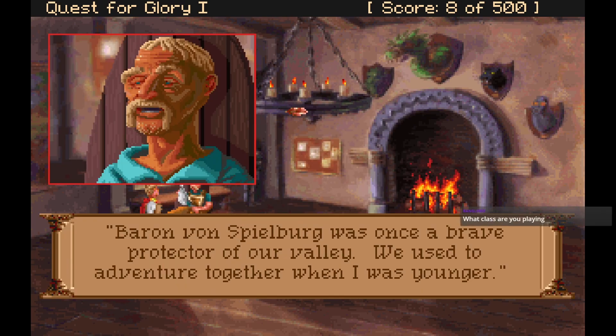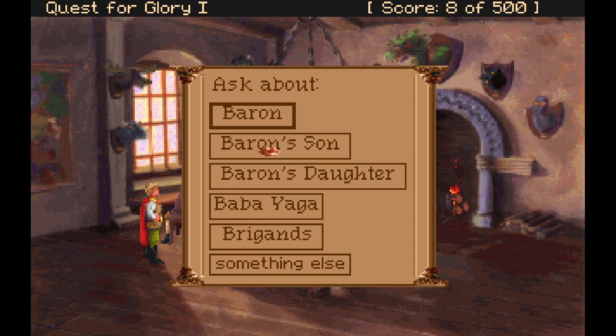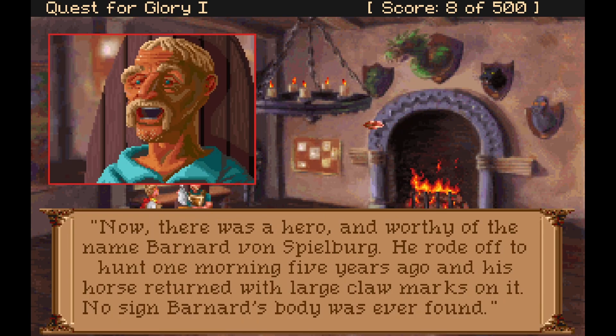Baron von Spielberg was once a brave protector of the valley — Wolfgang and he used to adventure together when he was younger. No brigand or monster would dare show his face here if the Baron had not angered Baba Yaga. Now it's said he goes nowhere and sees no one. As for the Baron's son: 'Now there was a hero worthy of the name — Bernard von Spielberg. He rode off to hunt one morning five years ago and his horse returned with large claw marks on it. No sign of Bernard's body was ever found.'